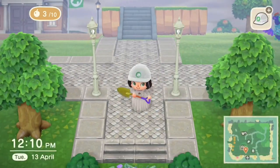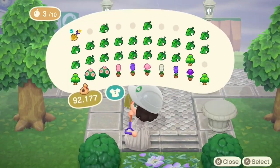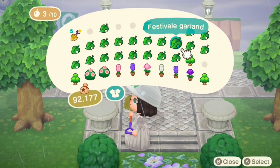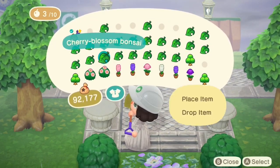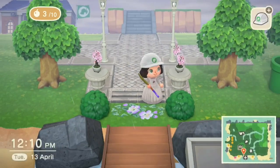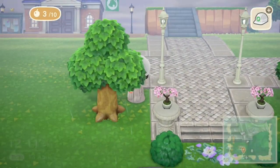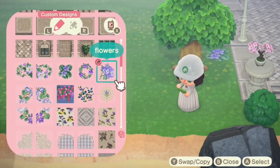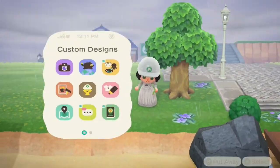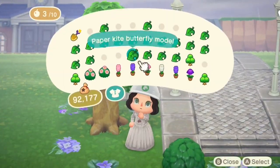The main furniture I'm going to go for is going to be quite white, just because there's not a lot of purple furniture that will quite fit this theme. I've got a lot of street lamps and a lot of the garden day stands, just to try and fit with that elegant feel. These are the custom designs I chose for the ground - they're really amazing flowers and I just love the colors on them.